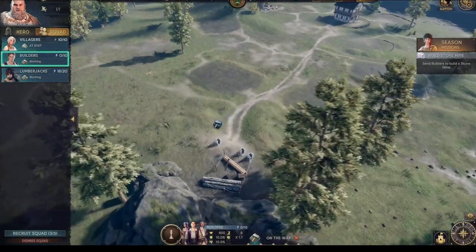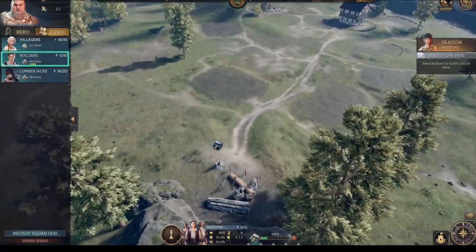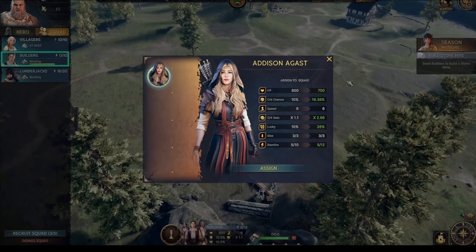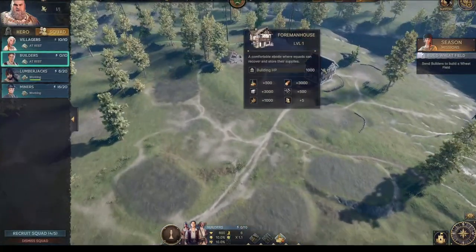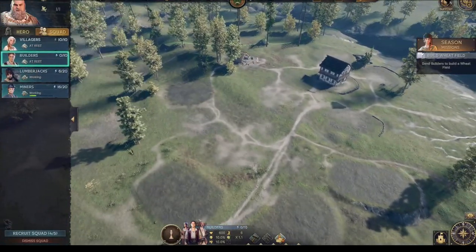Now we can hire lumberjacks because of that. Our builders are now constructing a stone mine for the next resource while the lumberjacks work — you just select them and pick an area. You can also assign heroes to specific squads, which gives them various bonuses. The heroes were free mints and you can buy them really cheap off the marketplace as well.